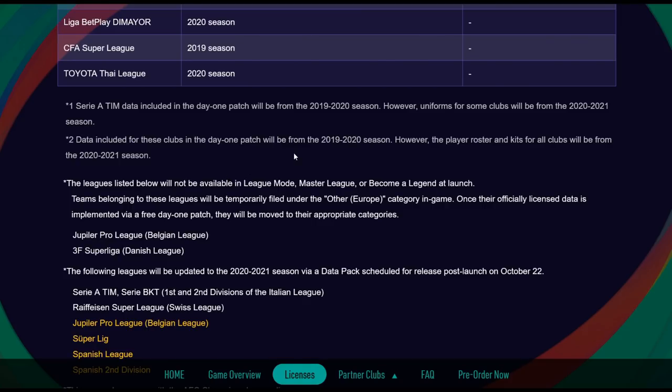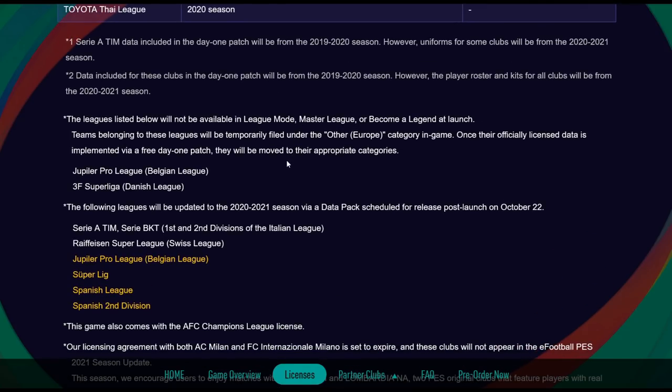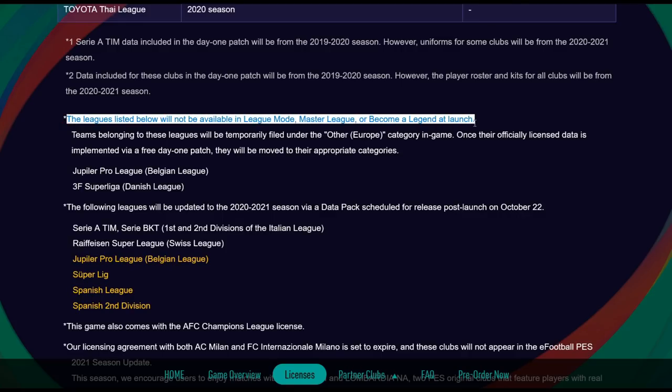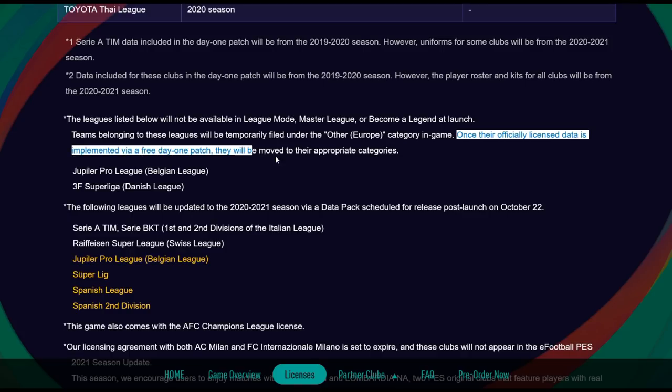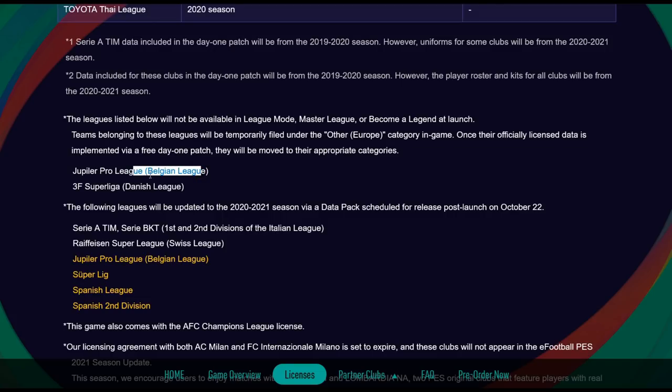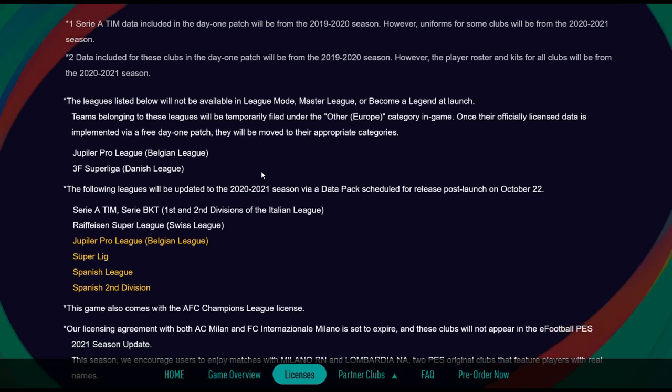The leagues listed below will not be available in League Mode, Master League, or Become a Legend at launch. These teams will belong under the 'other' category — the other European teams category in-game. Once their officially licensed data is implemented via a free day one patch, they will be moved to their appropriate categories. So that's the Belgian League and the Danish League — it looks like they're still undergoing the licensing process.